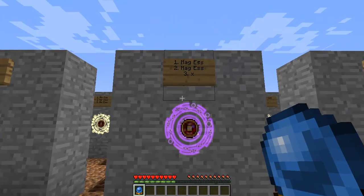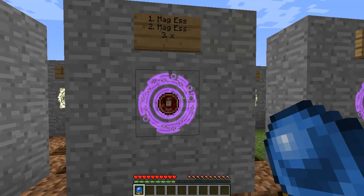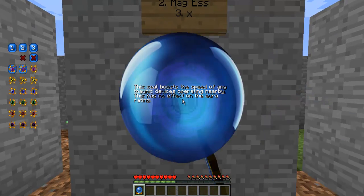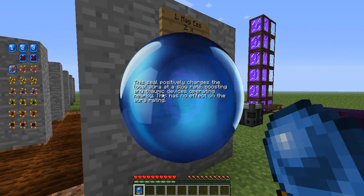This one is two magic essences — one placed down, then another placed on top of it as well, with nothing placed in the third slot. The seal boosts the speed of nearby thermic devices. This has no effect on the aura rating. So it just boosts thermic devices, not the positively charging of the aura as well.